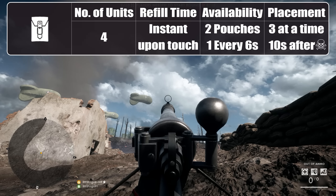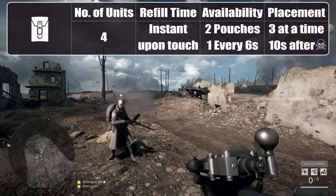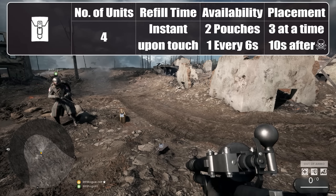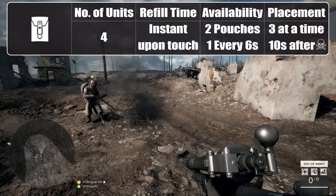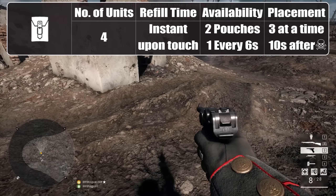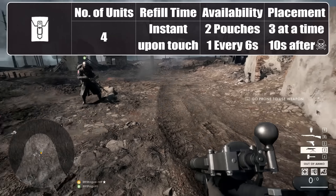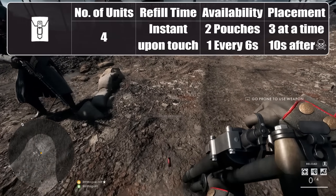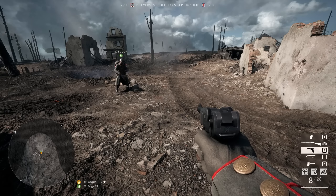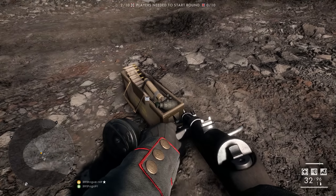Each support player carries two ammo pouches, which can be thrown over considerable distances and will instantly fill up 4 units of ammo or gadgets for a single player that picks them up. Those 4 units can be split across different weapons and gadgets — so if you're missing half a mag, two gadgets from slot one and one from slot two, you still get an instant complete refill, something that would take around 16 seconds from a crate. Regarding grenades, the crate has a slight advantage: it reduces the grenade replenishment timer down to a third.